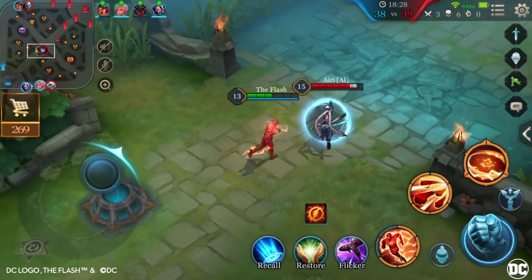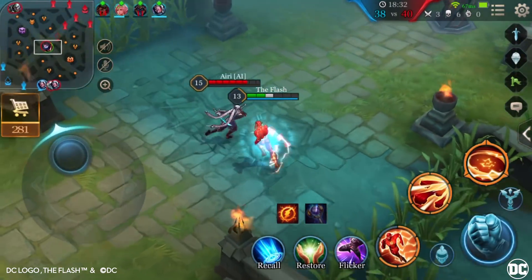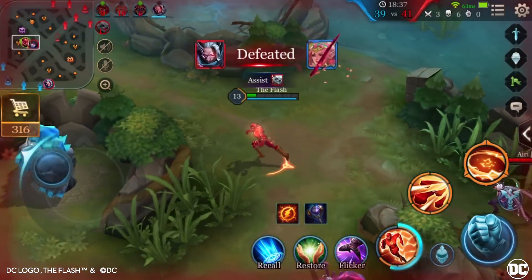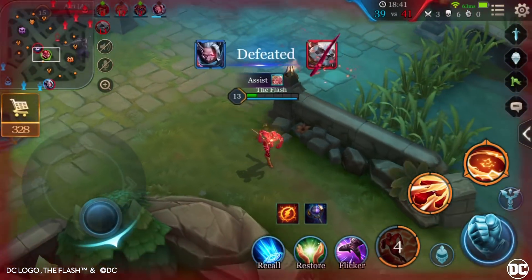Use Super Speed to give yourself distance from the enemy. While the enemy continues to pursue you, activate Super Speed again to return to your original position, thus tricking the enemy and giving you more time to escape.